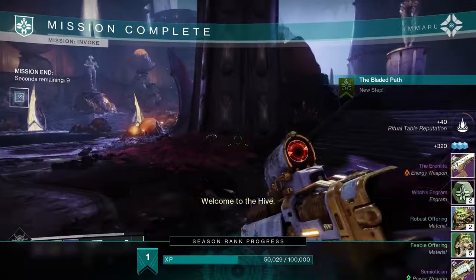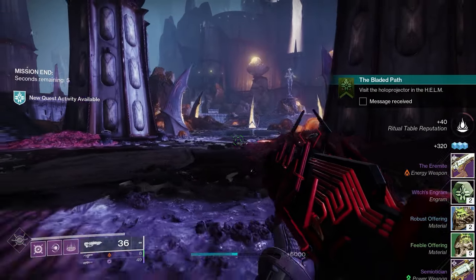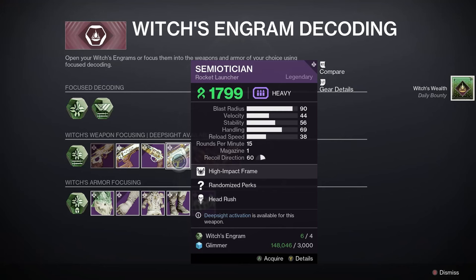This is also a craftable weapon, meaning if you collect five red borders of the weapon and level them up, you can obtain the pattern and craft your very own Semiotician at the Enclave on Savathun's Throne World.